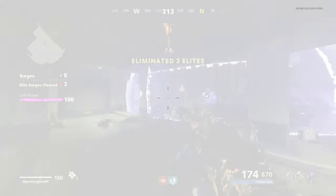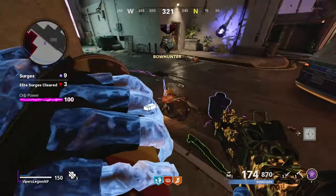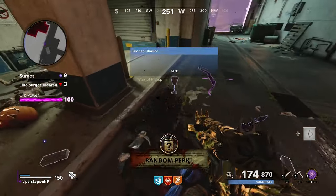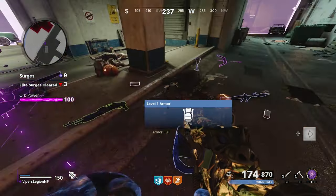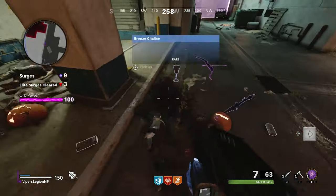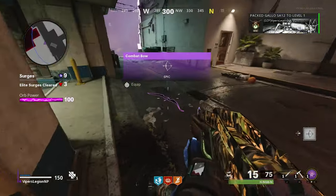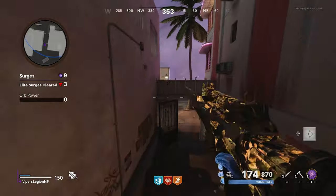There are a ton of things you can earn from the Elite Surges in Zombies Onslaught, such as free weapons, ether tools, scorestreaks, armor, chalices, and a free perk. The free perks are actually guaranteed until you have all the perks. And in some instances, the Elite Enemy will drop intel. For all you intel hunters out there, this is how you collect intel in Zombies Onslaught.